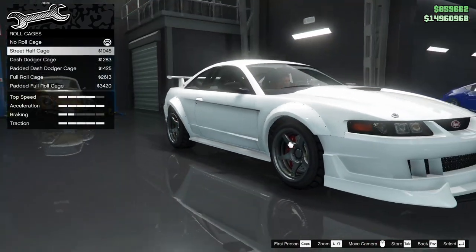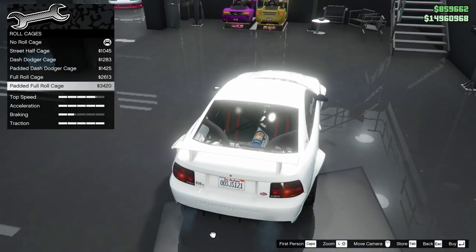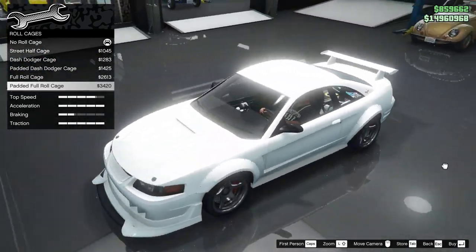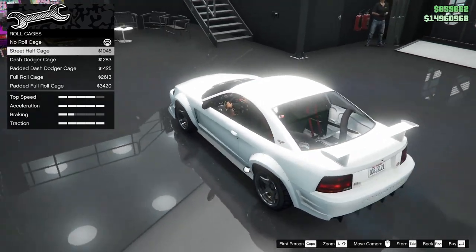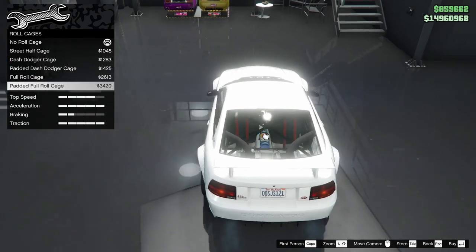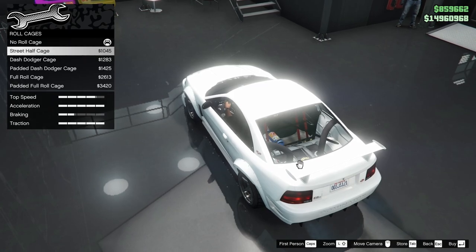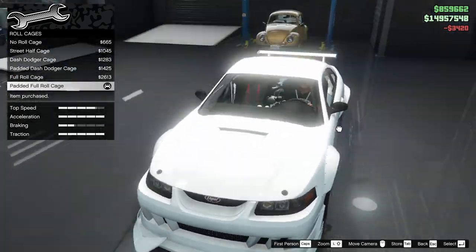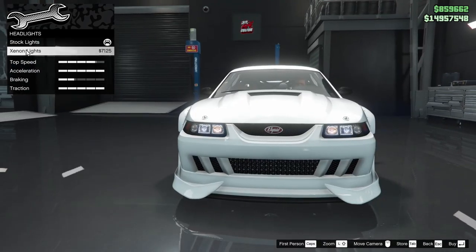For the roll cage, we've got the street half cage in the back. Dude, you can see so much in the back — it has the nitrous tank! What, other tuner cars don't have nitrous tanks? We could do the padded full roll cage. I think the padded full roll cage looks really cool because it kind of boxes in that nitrous tank in the back. It fills out nicely — we're gonna go with the padded full roll cage. I normally don't like full roll cages but it fits in this car.